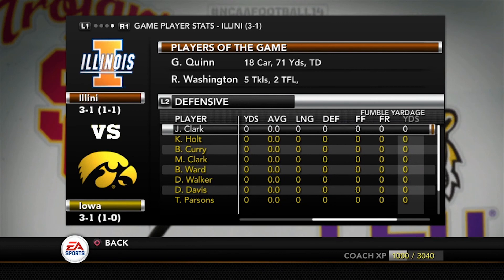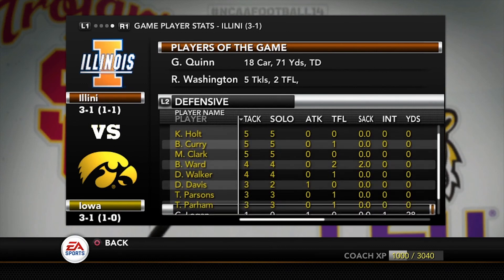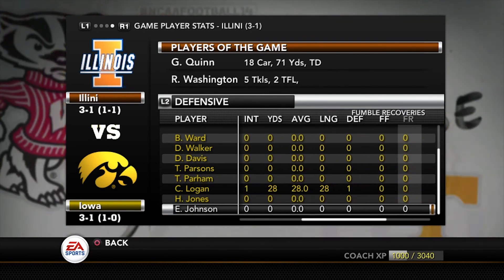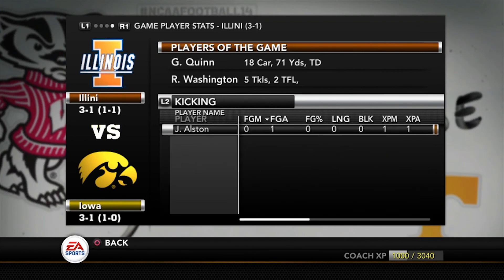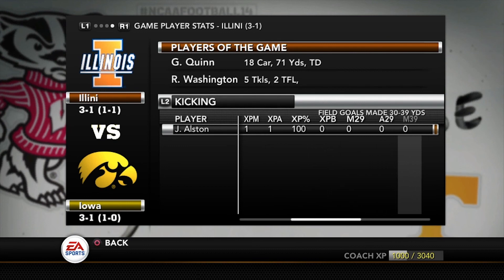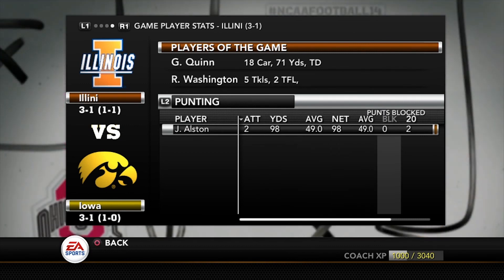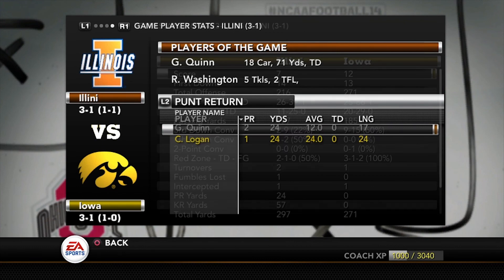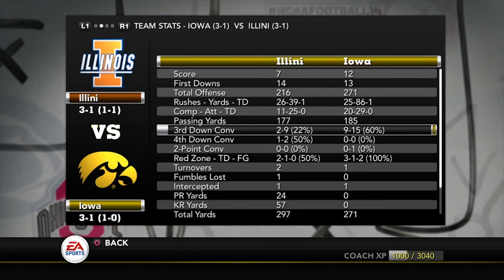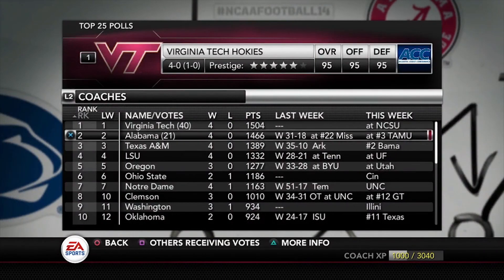Quinn had the worst outing of the season — 18 rushes for 71 yards, one touchdown, but we need more. Parker was the MVP with four catches for 93 yards. Clark — Ward — the guy I use all the time had a fantastic couple of plays. Defensively I'm okay with how we played — we only allowed 12 points. The biggest issue with this team is going to be offense. Only two turnovers today, which is acceptable, but we have to cut those down going forward.